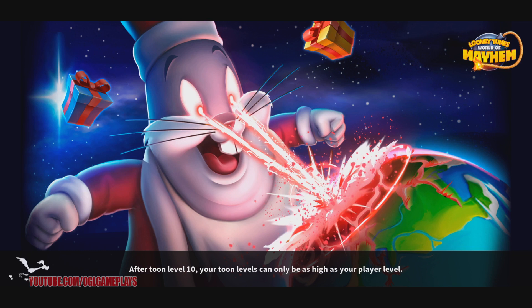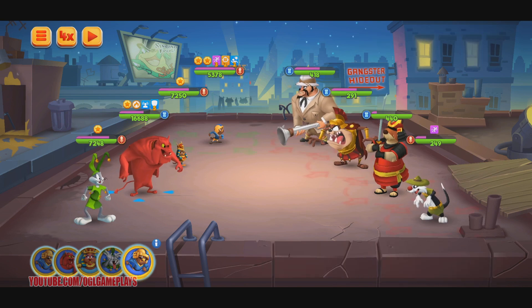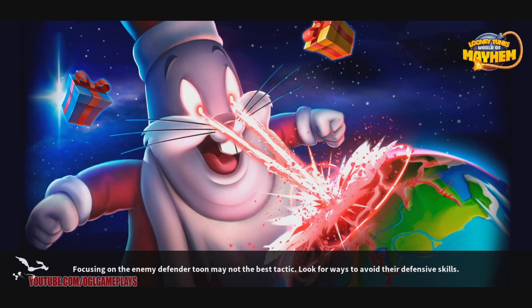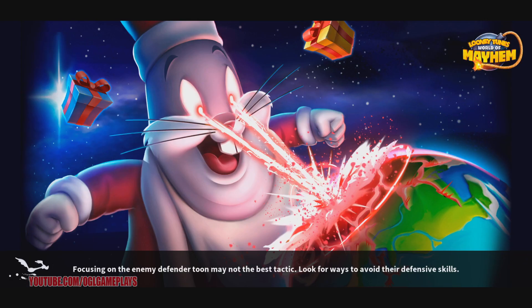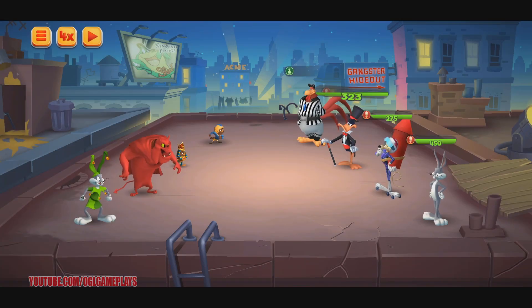Don't forget there's a giveaway going on - just check the video from the new toons event, the Smooth Criminal event with Racketeer Rabbit and Baby Face Finster. Just participate - it's really easy - and you get a chance at one prize of 6,000 gems and another prize of 4,000 gems.